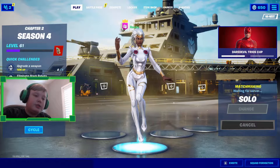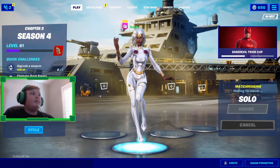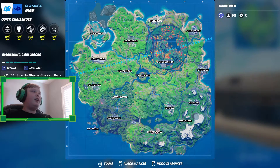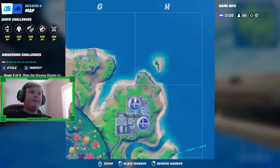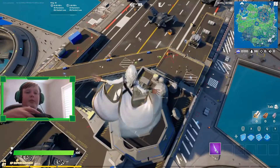The next challenge is way easier in Team Rumble, so I'll be showing you that one next. The next challenge is you have to ride the Steamy Stacks while in the storm. So you land at Steamy Stacks, wait until the storm hits you, then fly through the stacks and that counts. That one's pretty easy, but this is the only one where you take damage.